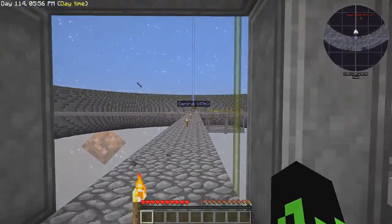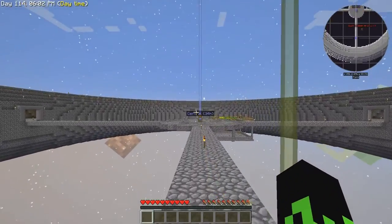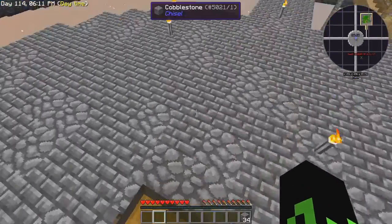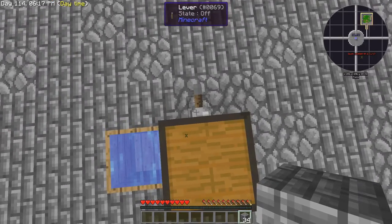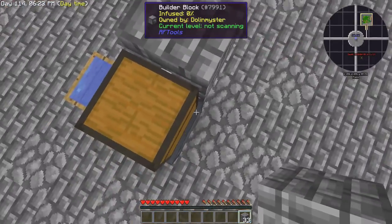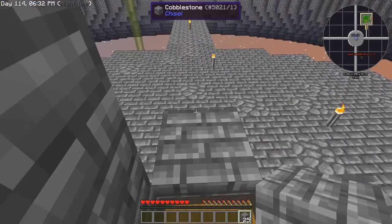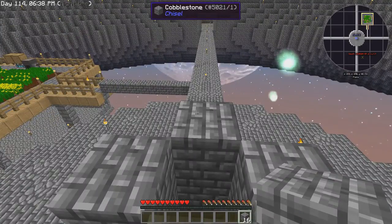It won't spawn you in a cave — it'll spawn you above it. So if I take some blocks here, and if we had a mob farm that fell to this exact spot — we're just doing a little testing here, so just bear with me for a few minutes while I try to figure some stuff out. Because I'm pretty sure I know the answer to a lot of these things, but I wanted to make sure.